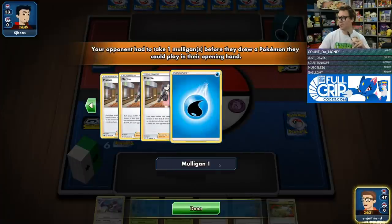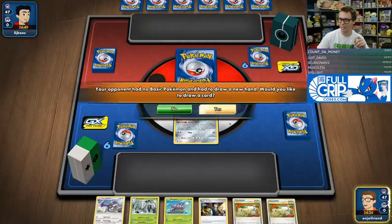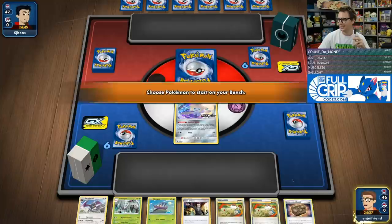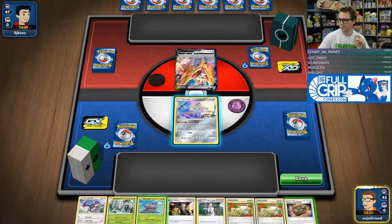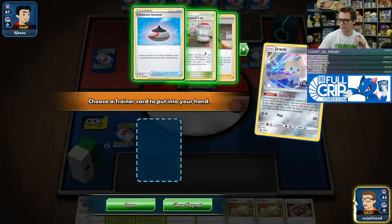We're playing against what appears to be an ADP Zacian deck with the dark deck box. Zamazenta in the active — love it.